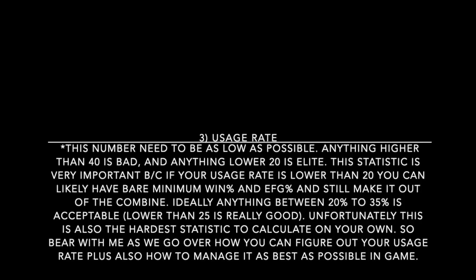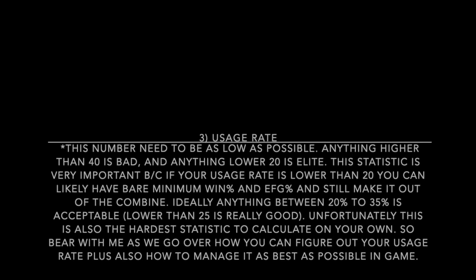Ideally, anything between 20% and 35% is an acceptable usage rate score, with lower than 25 being really good. You can go as high as 38 and still be fine. The usage rate statistic is unfortunately the hardest to calculate on your own, so bear with me as we go over how to figure out your usage rate and how to manage it as best as possible in game during the combine.